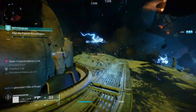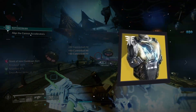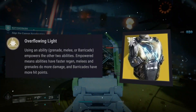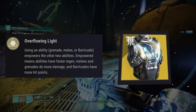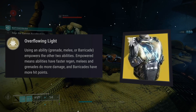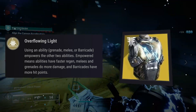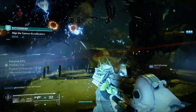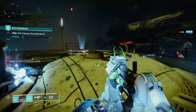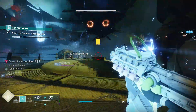Getting into it, the exotic armor we're going to be using is the Heart of Inmost Light. The perk is called Overflowing Light, which reads: using an ability — grenade, melee, or barricade — empowers the other two abilities. Empowered means abilities have faster regen, melees and grenades do more damage, and barricades have more hit points. This exotic, along with mods that are going to be creating a lot of arc wells for us, is the reason we're able to spam so many nades and abilities.